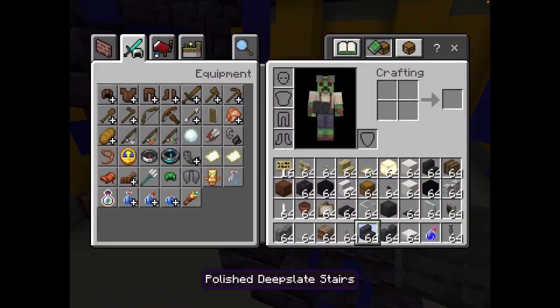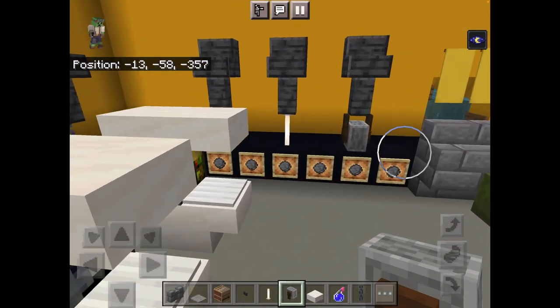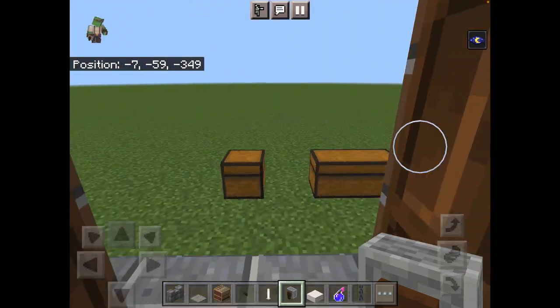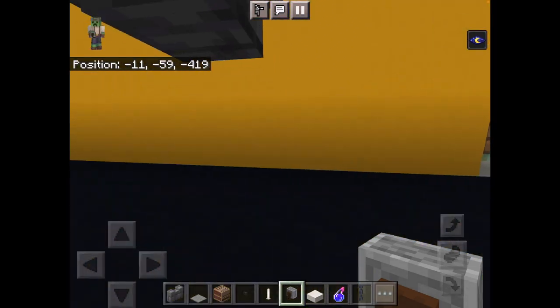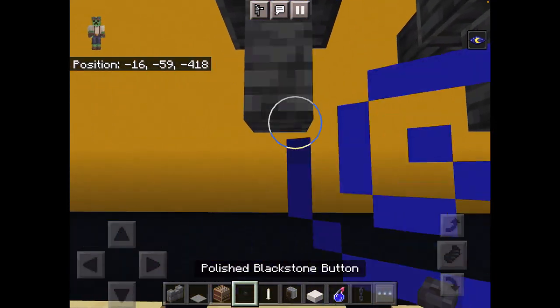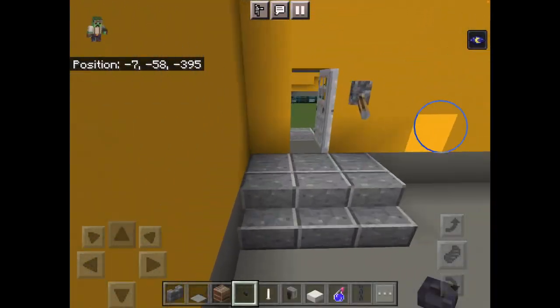You then want to get rid of these blocks. Get your buttons, grindstone, and end rod. You want to place a grindstone underneath, an end rod underneath, and a button underneath. And that's pretty much it.